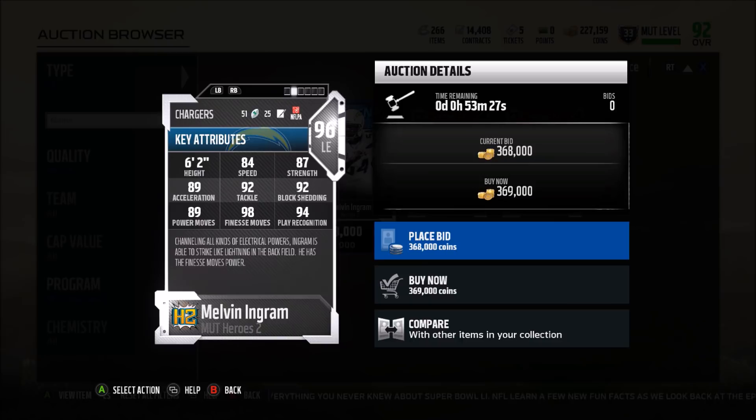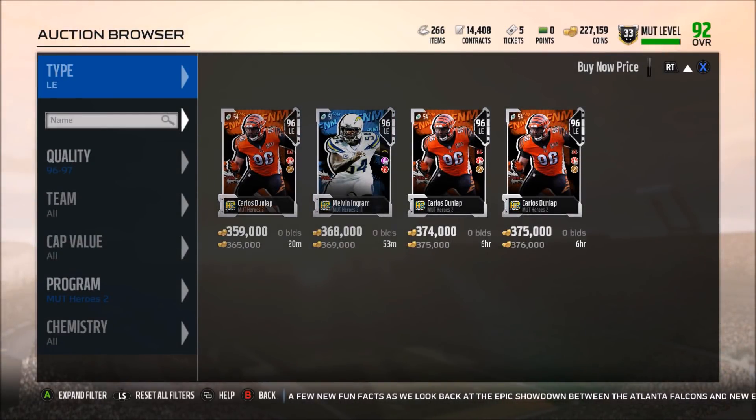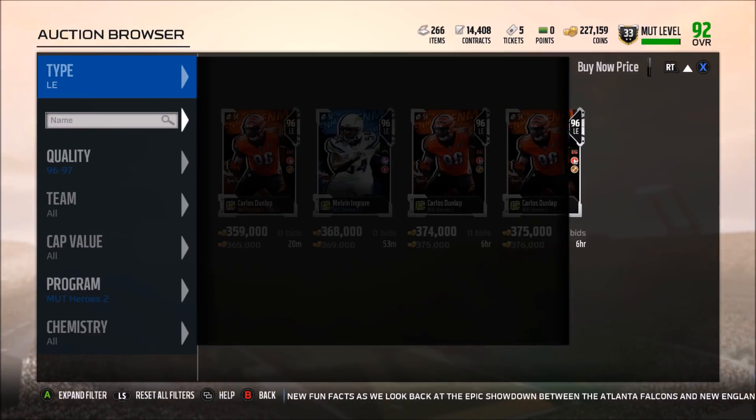Dunlap is definitely a guy to look out for. Same with Melvin Ingram — he's also a finesse guy with 98 finesse move, but a little slower at 84 speed and a little bit stronger. If you had to pick between the two, you'd go with Dunlap — he's a little faster and a little better in play recognition. They're pretty close, but if you're going to pick one, definitely go with Dunlap.